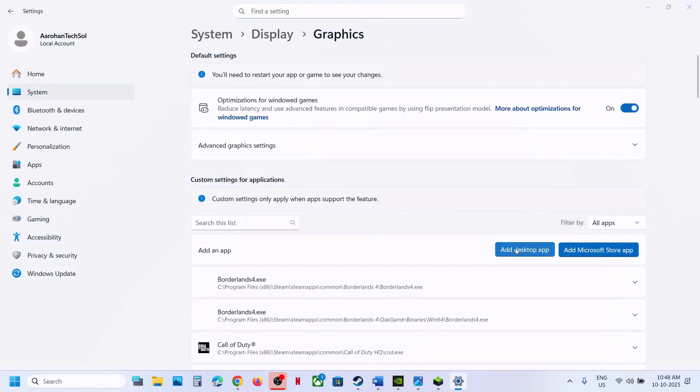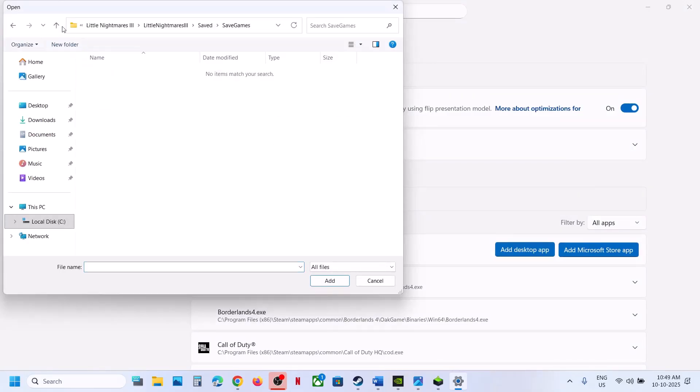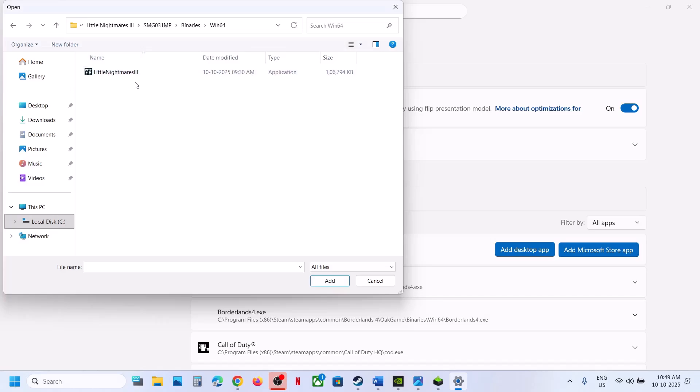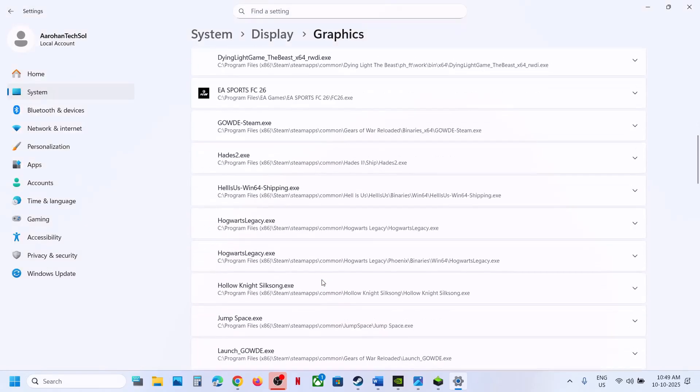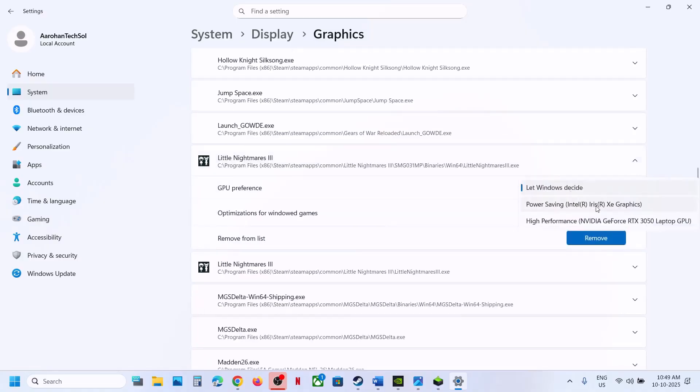Again click on Add Desktop App, then open the SMG folder, Binaries, Win64. Select this exe file and click on Add. Once the game is added, scroll down, find the game in the list, click on the game, again select High Performance, and then relaunch the game.